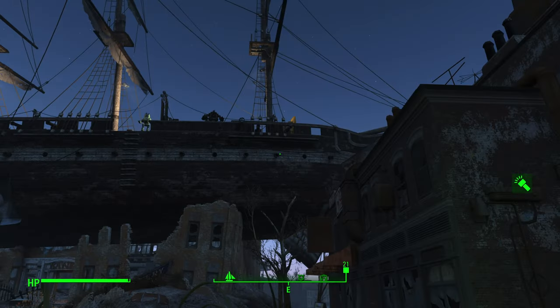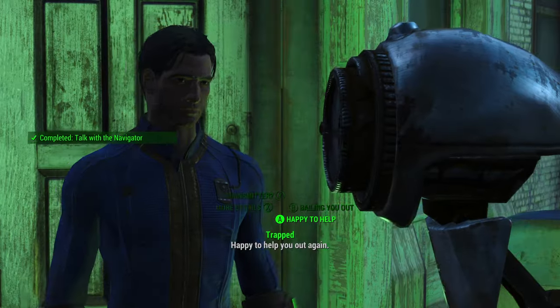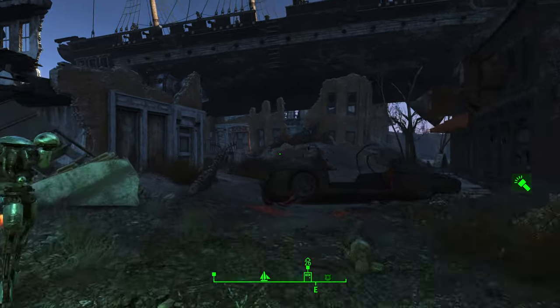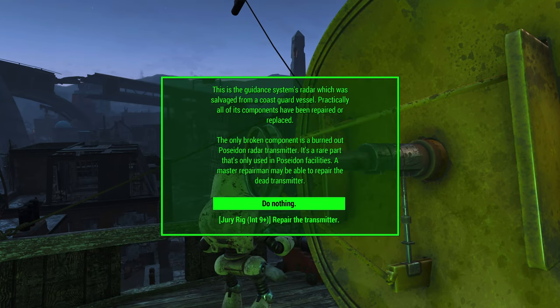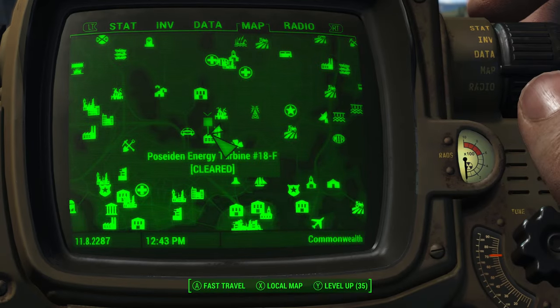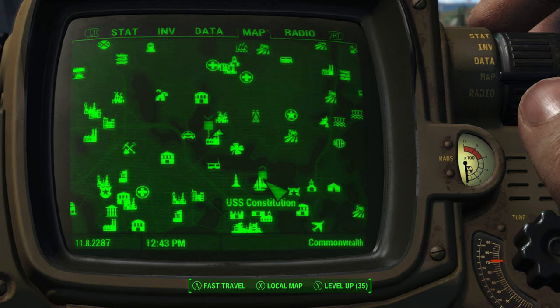After installing the chip, speak to the navigator again — note he may wander off, so you might need to find him. Select 'Happy to Help.' You'll now need to replace the radio transmitter. We can do this with an intelligence of level 9, but assuming most players have around intelligence 5, we'll need to actually go and find one. Luckily, we can find one in the Poseidon Energy Turbine, which is roughly northwest of the USS Constitution.